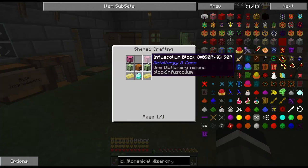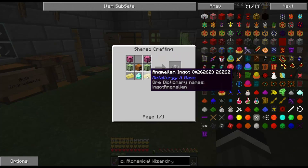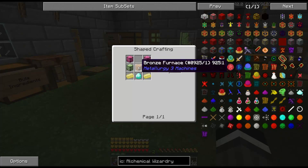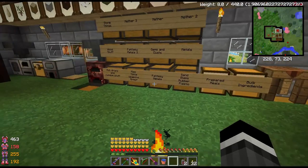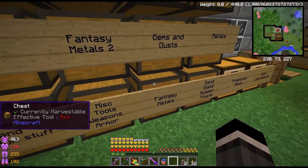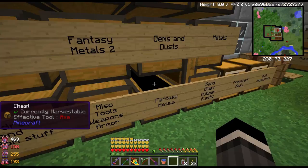Two blocks of infuscolium, two blocks of aurichalcum, two angmelons. So this is all metallurgy stuff. A bronze furnace, also from metallurgy, and a diamond. And obviously that's not the standard recipe. Last episode I made three blocks of infuscolium because that's how much I had left, and I put one over here in the smeltery — infuscolium, one ingot. That's how I protected them from getting messed up when we went from 1.1.3 to 1.1.5.